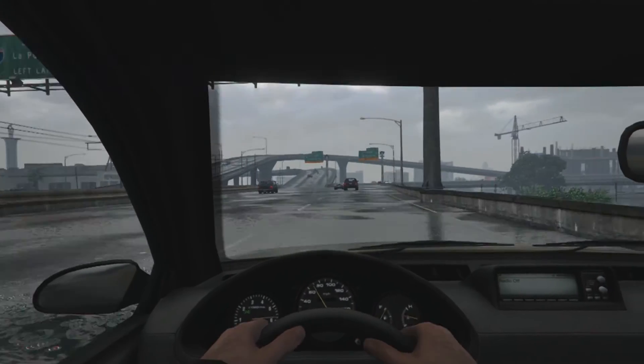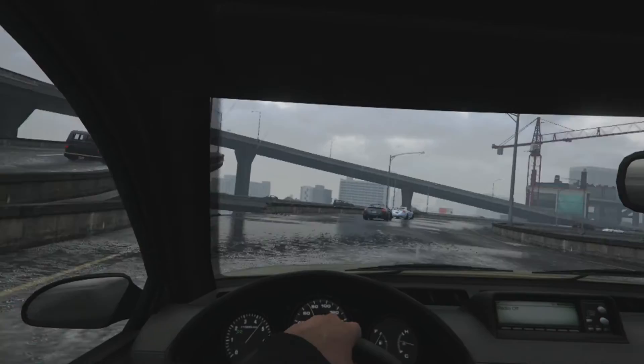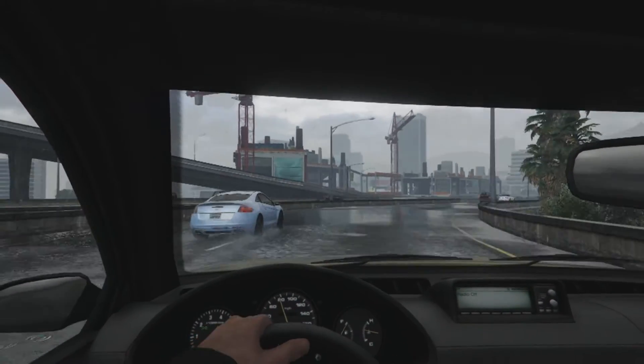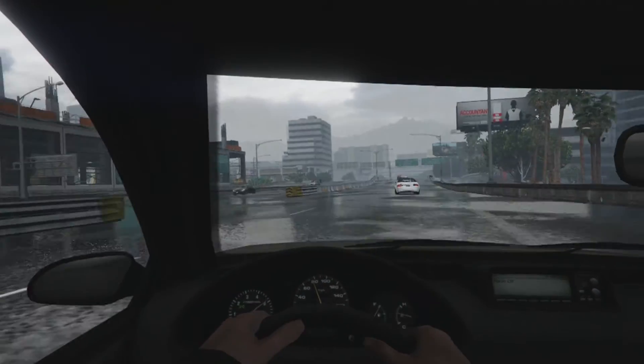And finishing off this vehicle, we have the sport wheel type S racer rims coming in a standard alloy color, along with bulletproof tires. Although a real taxi wouldn't have bulletproof tires, I decided to give this upgrade just because it's GTA, and tire blowouts happen a lot.